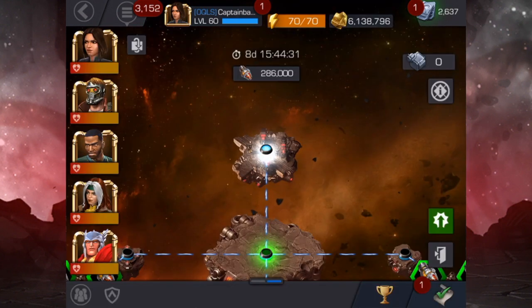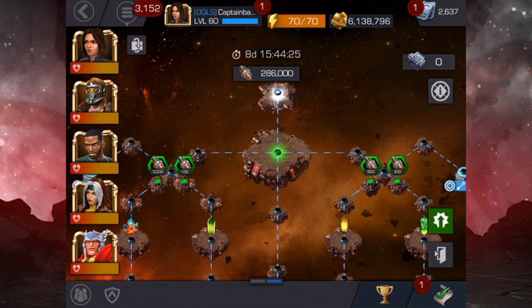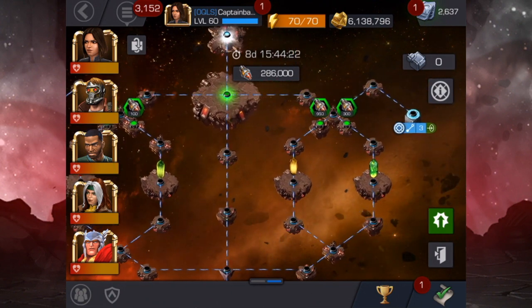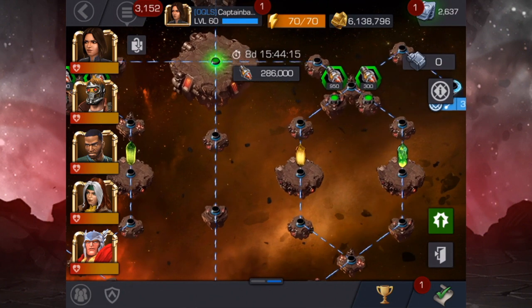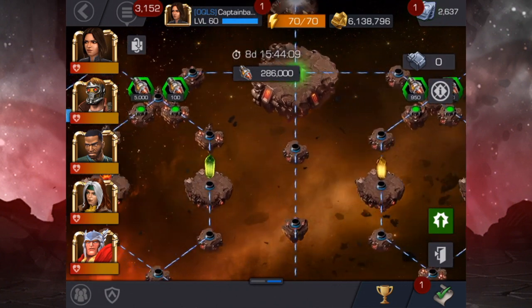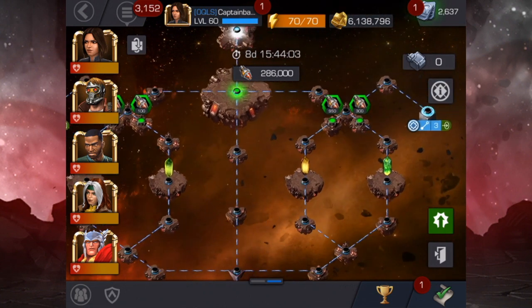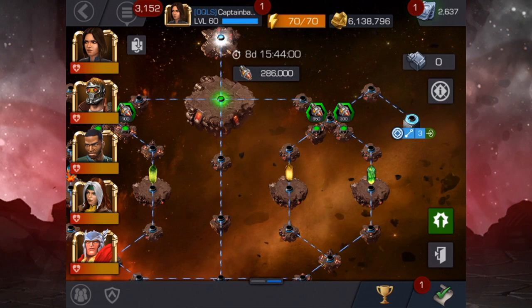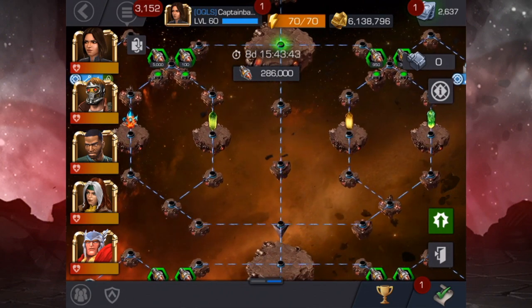Here we are at the scrapyard. I have my little cheat sheet that tells me what each crystal is. In the first path, we can either go straight down the middle and take nothing, or we can get the tier two catalyst on the right, a gold crystal, a tier one, or a premium. I'll probably be going for the tier twos since they're really rare and oddly annoying to collect — and they're only 300 scraps, so getting a couple won't prevent me from getting what I want.